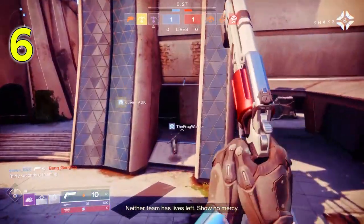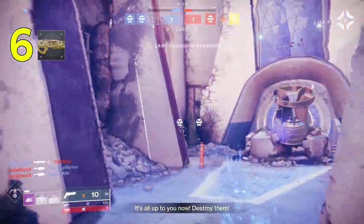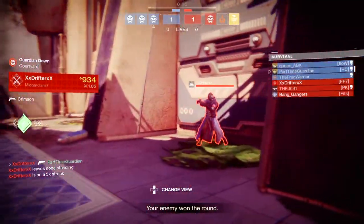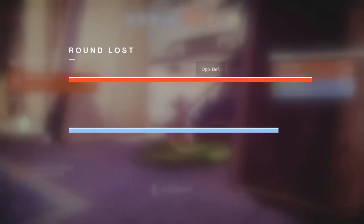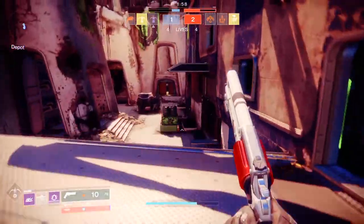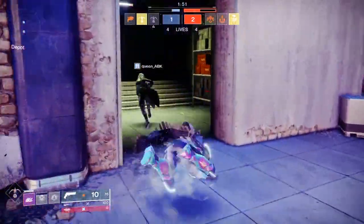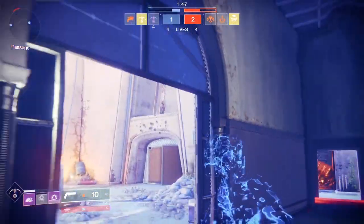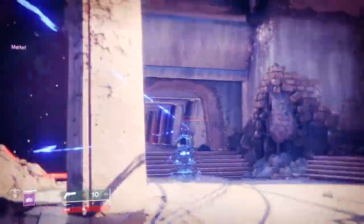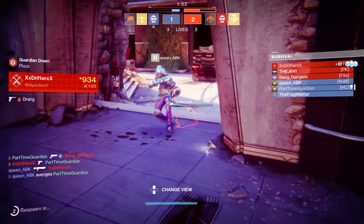Number six is Sweet Business, an auto rifle that you have to spin up. But once it's spun up, it does an incredible amount of damage — like a mini Gatling gun that just mows through enemies. The catalyst reduces incoming flinch when it's spun up, so when someone hits you, you won't be thrown off target. It drops from Strikes or Crucible, and to level it up you need 250 multi-kills — not just kills, multi-kills.